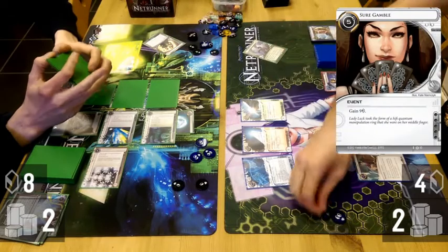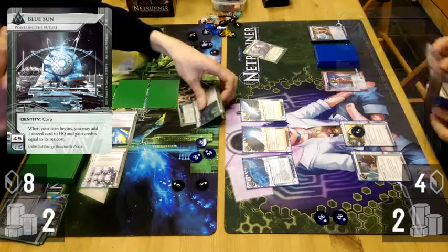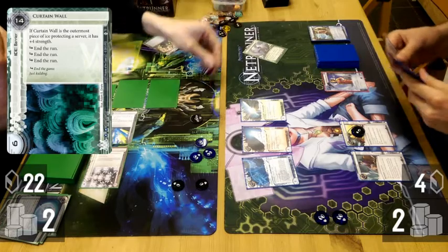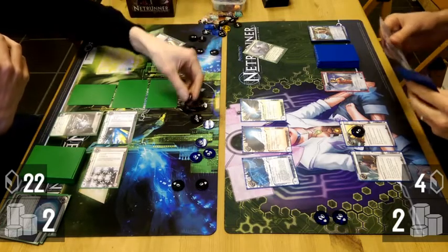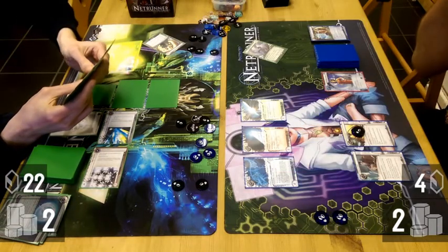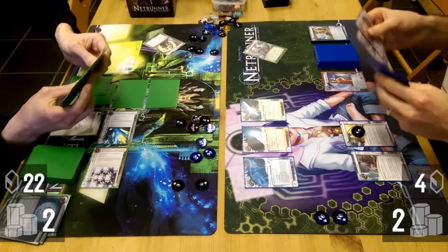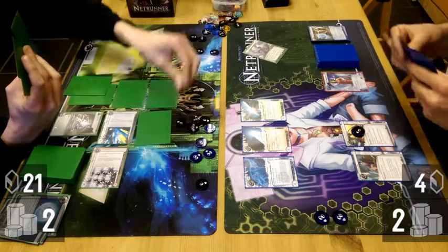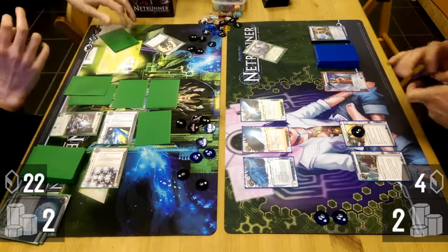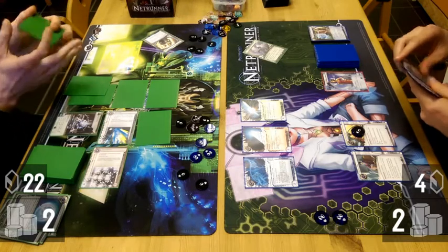Oracle May is decent until your deck runs out. All of the influence in this deck is actually spent on recursion. I picked Gordian and Corroder as efficient programs I could rely on for an entire game. Oracle May herself requires an influence even though she's neutral. The rest of the influence is on Test Run, Levy, and Retrieval Run — which can in a pinch be Planned Assaulted for. Recursion is definitely the biggest problem for this deck.